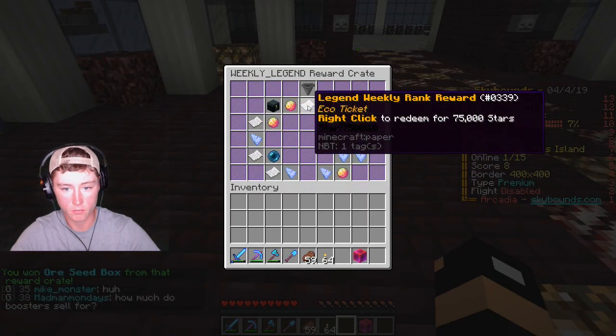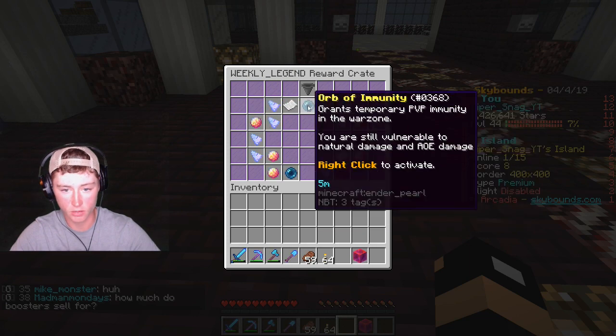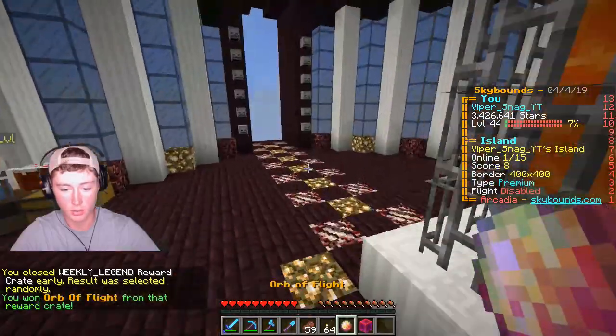I forget which one can actually give you a shard. This one can give you a possible immortal shard. If I got a shard I'd be so happy, I still don't have any kits unlocked. It's not gonna happen - alright, orb a flat.